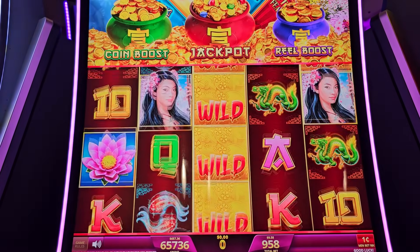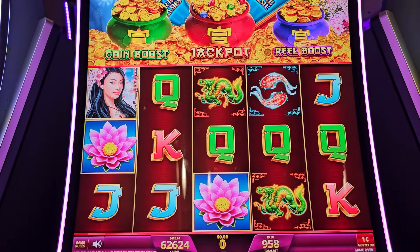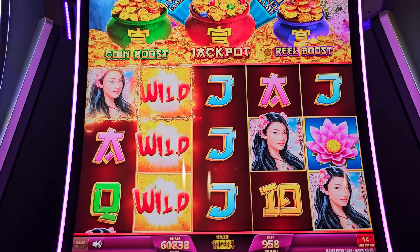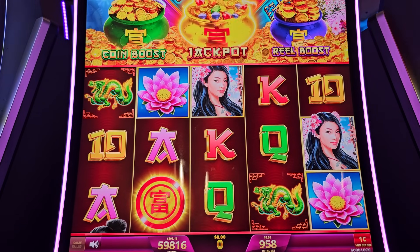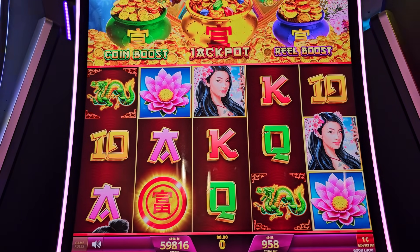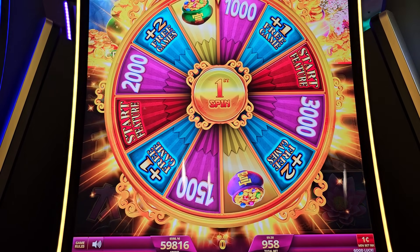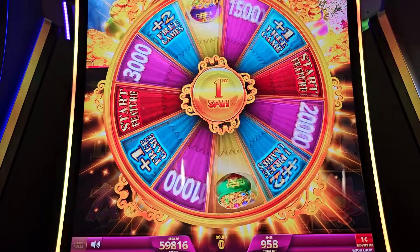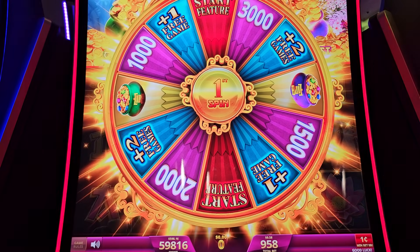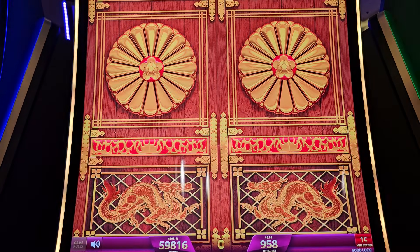I wonder if this game has good fortune. We got a jackpot — Richard! Here's the wheel bonus. Let's get that green pot, buddy — I need the green pot. There were only two horrible results and we got those right away. We have eight free games, let's go. Right away we got two grand.